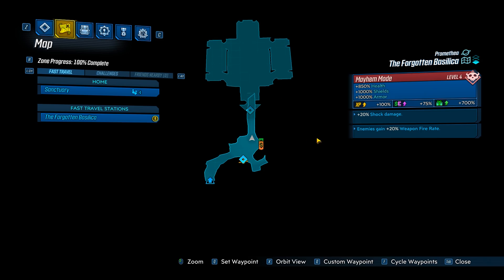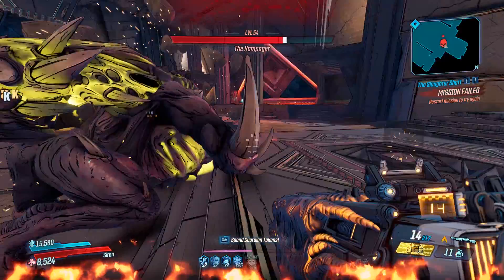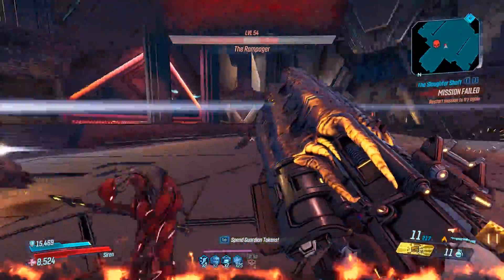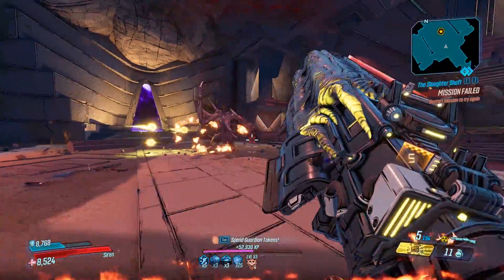So what you want to do is come over to the Forgotten Basilica on Promethea, and we're going to be farming the Rampager today. Let's go ahead and jump down and take him on. First phase, done. Second phase, done. Boss down.